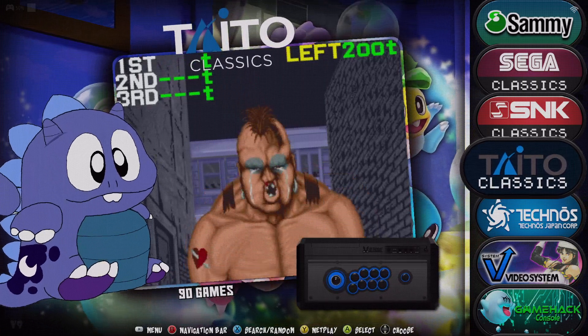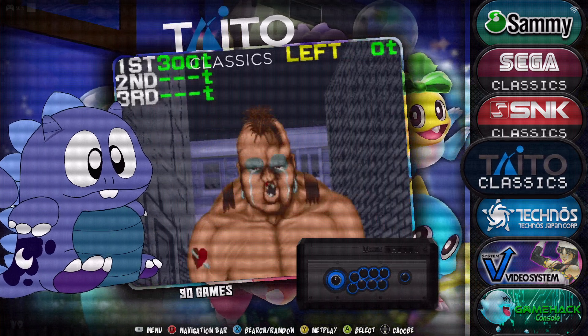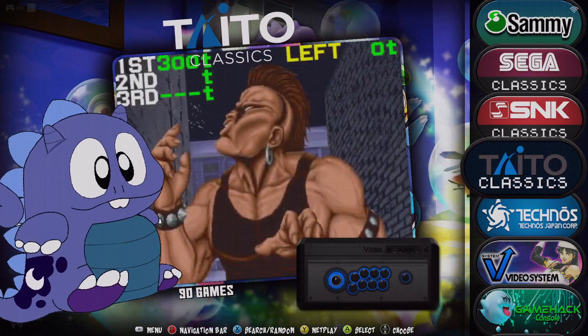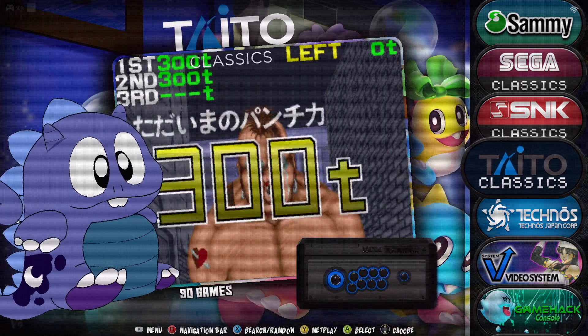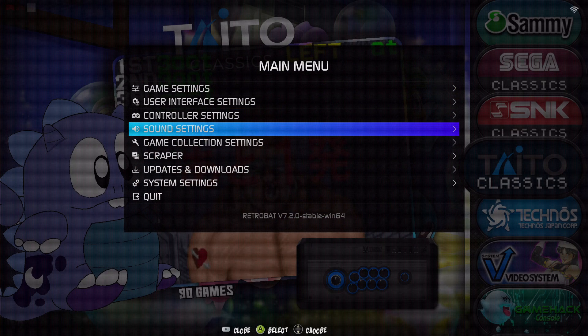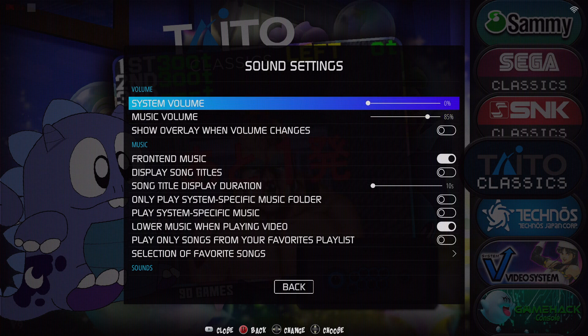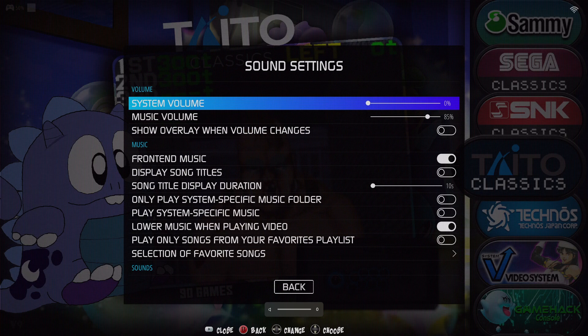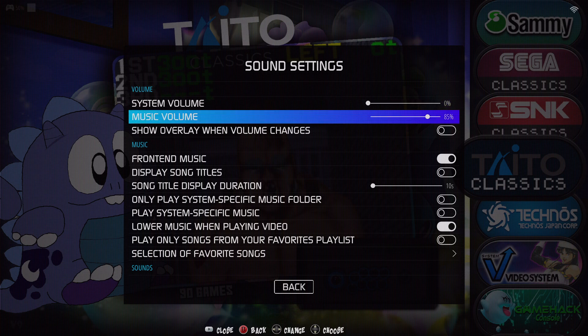I want to get into the quality-of-life improvements we can use, especially with the sound. The sound has been awful on this build — just the different ranges — but this version seems like it fixes everything, though we still have to do a little bit ourselves. Go to your menu and go to Sound Settings. Don't mess with the system volume — that changes with your computer. Music volume: turn that to 85%. You don't want it maxed out — it'll blow your ears out — and you don't want it too low because it'll go out of sync. Set it to 85%.